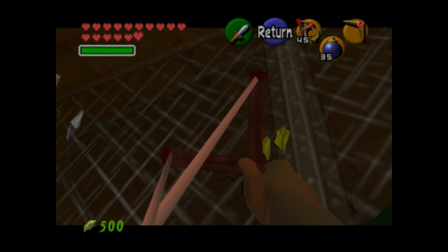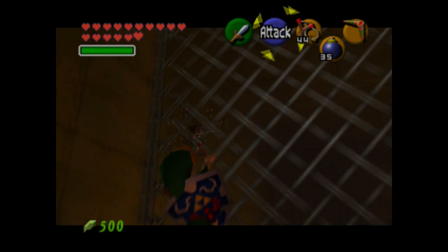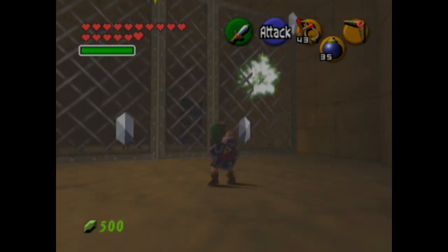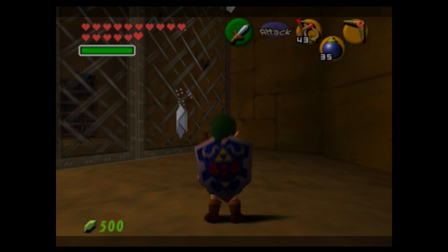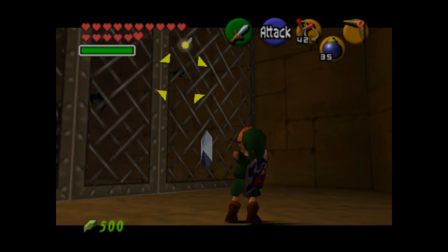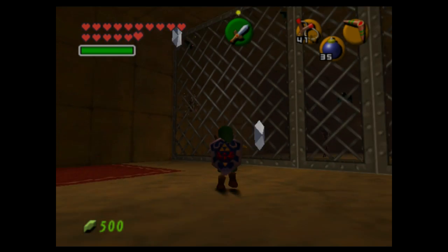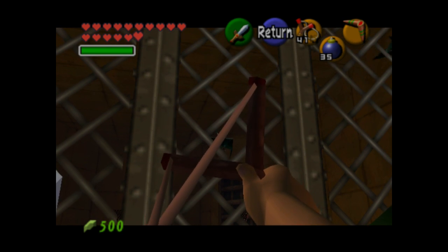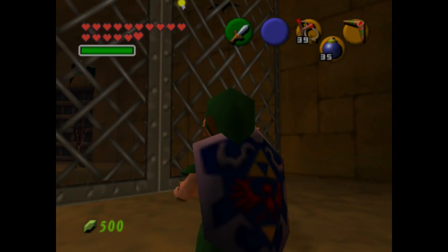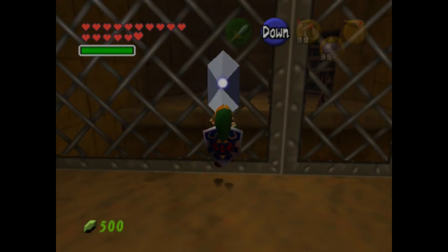There are a bunch of Keese on the opposite side of this grate, and you can actually hit them if they're sitting on the grate — not if they're flying around near it. So if you want to kill them, you'll have to wait for them to stand still. They can't actually hurt you from behind the gate, even though you can hurt them. So if you want to climb on the gate and collect all the silver rupees, you can do so without much of a hassle. The gold Skulltula will do some damage to you if you climb near it, but it's not that big of a deal.